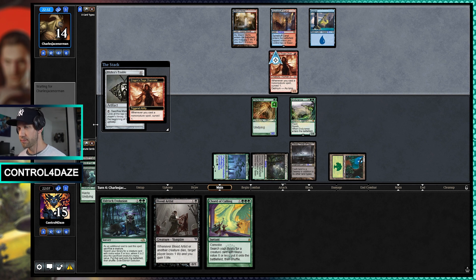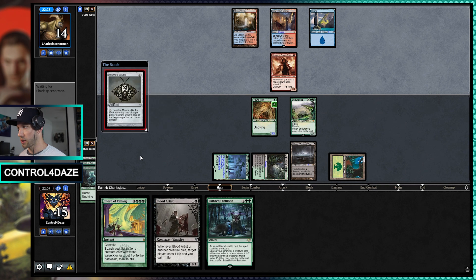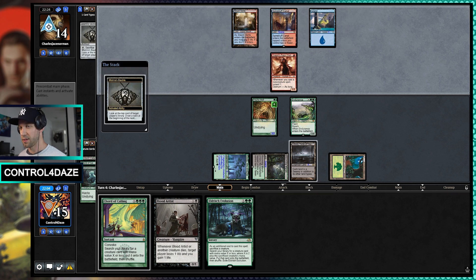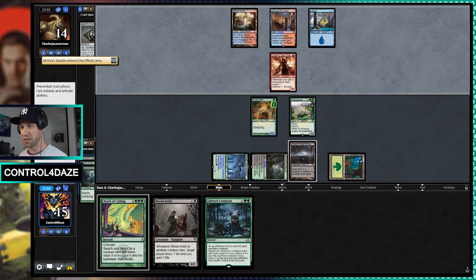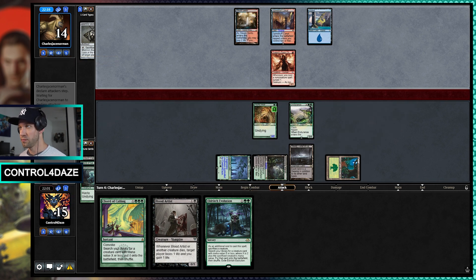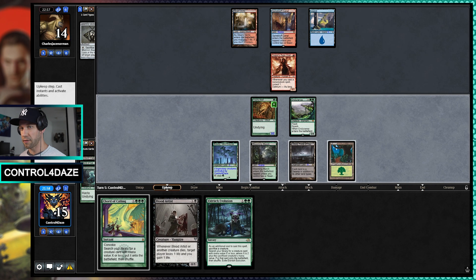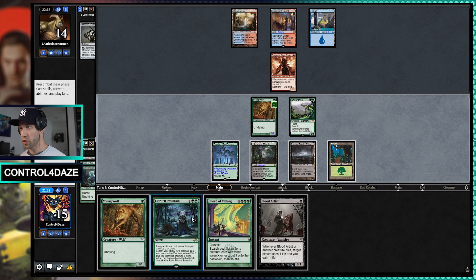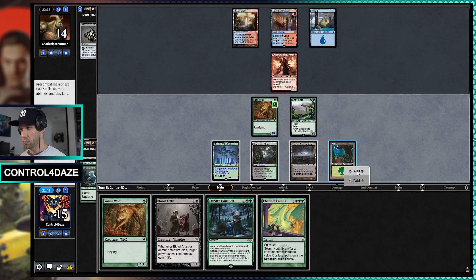Interesting, they're doing this pre-combat. Unless they have another Unholy Heat, which would make a little more sense. My dog always likes coming in the room when I'm recording, so he just joined us. No attack and a pass of the turn — so they're likely leaving up a counterspell. Which is fine, I think we're going to play into it.